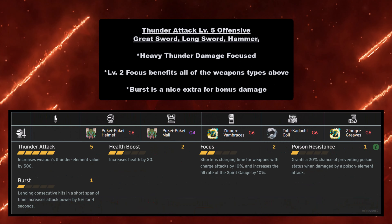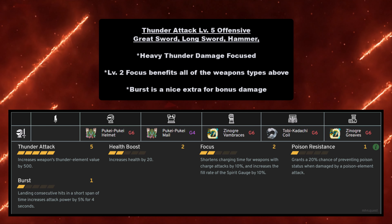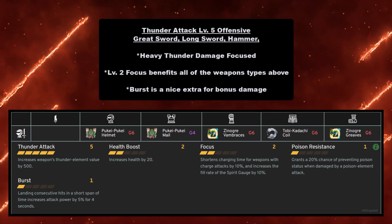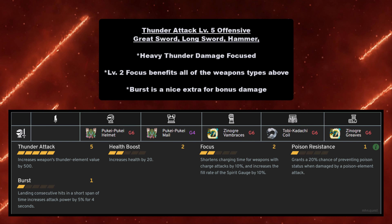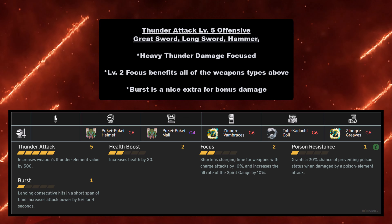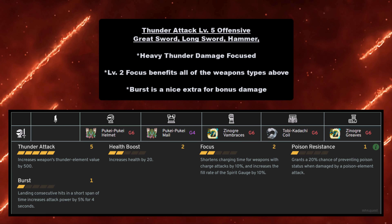Thunder Attack Level 5 offensive for Great Sword, Long Sword, and Hammer is a heavy thunder damage build with Thunder Attack Level 5 and Focus Level 2, which benefits all those weapon types. Burst gives a little additive damage even with elementals — 5% isn't much but it's still something. For this build you must have Pukei-Pukei Helmet at grade 6, Pukei-Pukei Mail at grade 4, Zinogre Vambraces at grade 6, Tobi-Kadachi Coil at grade 6, and Zinogre Greaves at grade 6.